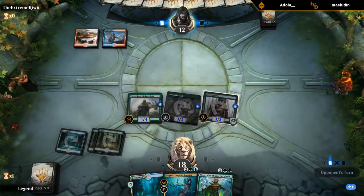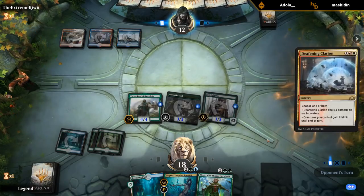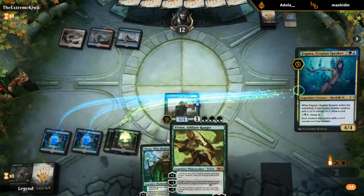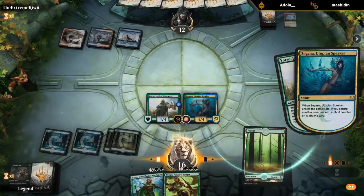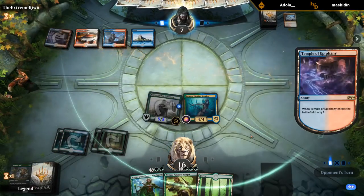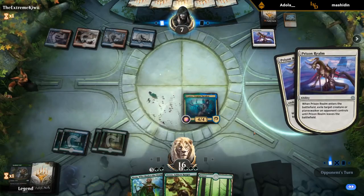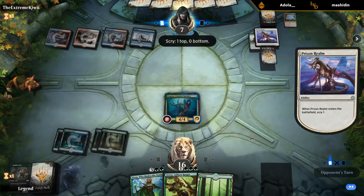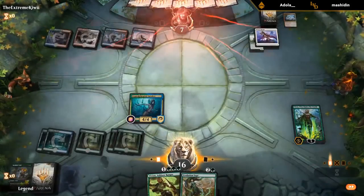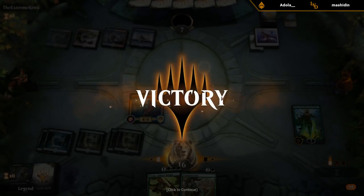A Clarion would still kill two of my creatures. Our hand kept developing and we've got some nice ones left over. No Fires of Invention — Prison Realm instead, but they seem dead here. Nissa makes a 3/3, hit for seven. That was the absolute perfect draw — one, two, three, four, five — and on the play as well, so not much they could do.